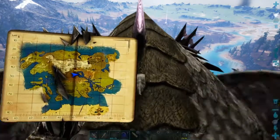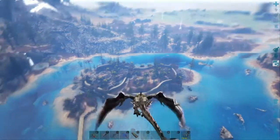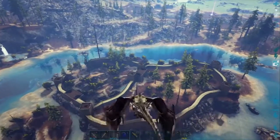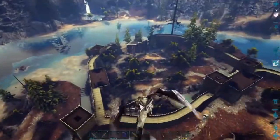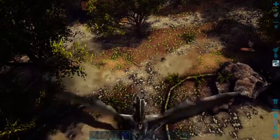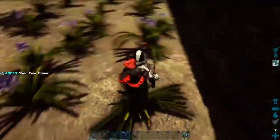Today I'm showing you 3 locations for 3 resources that I use. The first one is here at this castle, and it is Rare Flowers. It can be a bit dangerous here, so just be wary. Make sure you bring a sickle, or you could even bring a theramizer to maximize your mount.